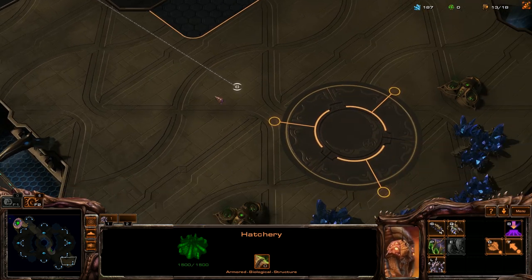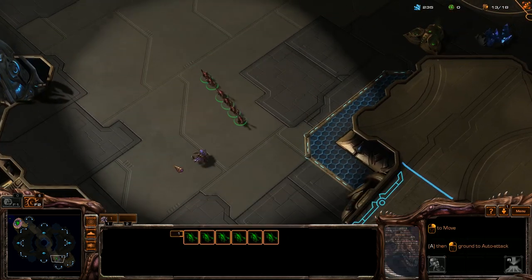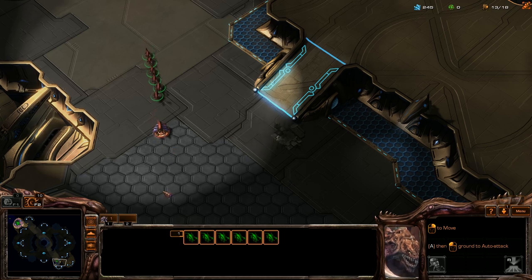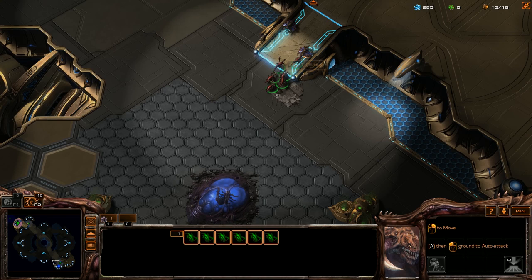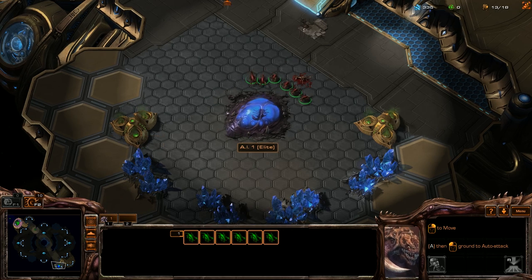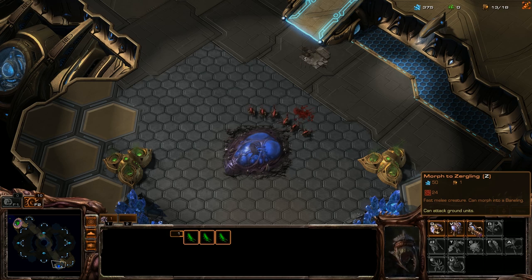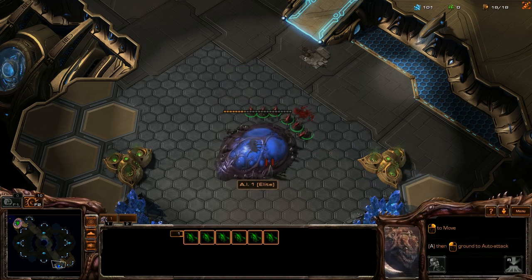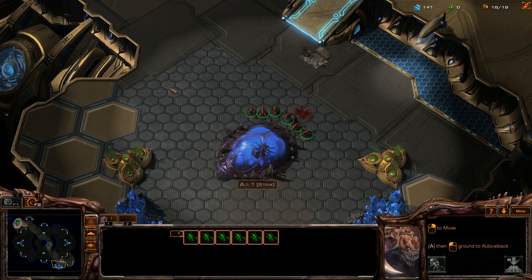By this time the enemy already has at least one or two units. We're going up against another Zerg so this should be real easy. The thing about going up against Zerg AI is they always expand really fast — so they just wasted 450 minerals on expanding, and I just took them out. I can tell they are going to surrender real fast because they just wasted a bunch of money.